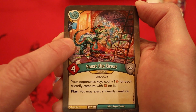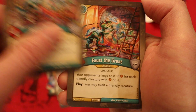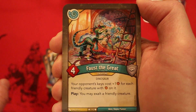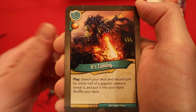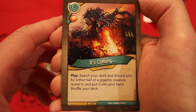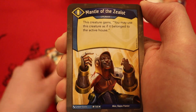Another one of those, this one with a draw pip. We have a lot of different ways to get amber on a creature so far. Two of these is fantas— oh my gosh. Wow, okay. We were at the level of fantastic; this is actually incredible. Very cool. And of course it's coming: amber whenever you play it. Search your deck and discard powerful either half of a gigantic creature, reveal it, put it in your hand, shuffle your deck. Now we're on to Sanctum.